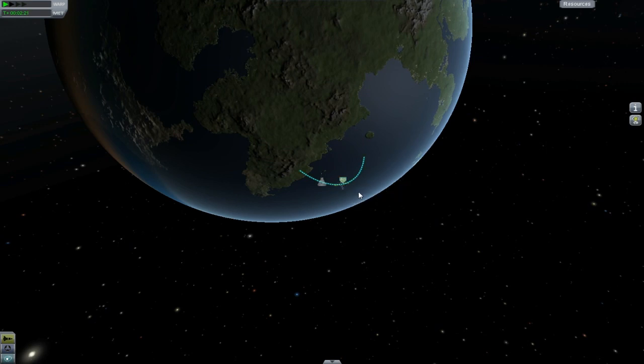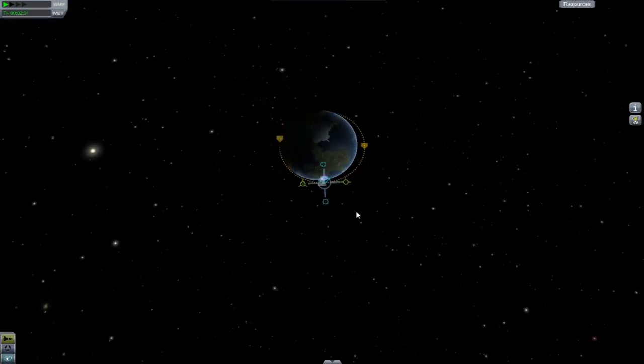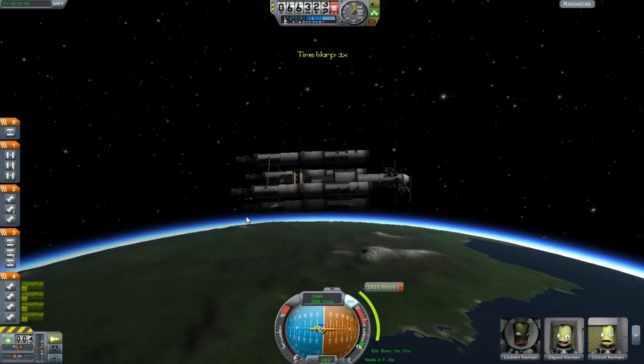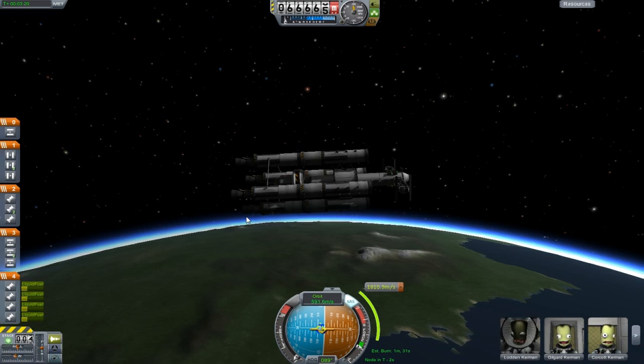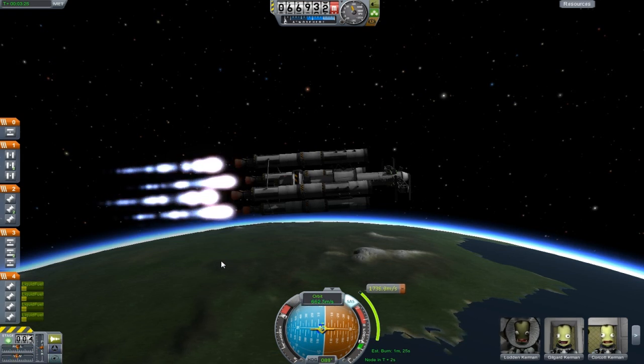I'm going to do it about here and pull this green circle — I don't know what these are called. If you guys know the terminology for it, please let me know in the comments below. But I'm going to go ahead and pull this. That's probably about good enough. And then once I get to the other side, I'll adjust it again. You can see at the bottom of the screen it tells me that I have to burn my rockets for a minute and 24 seconds.